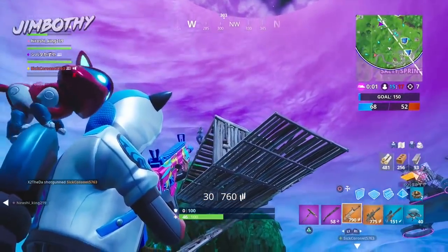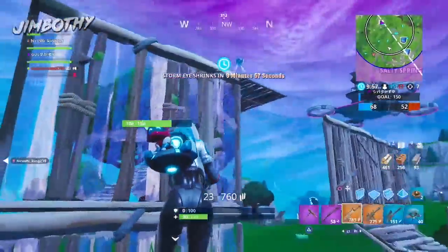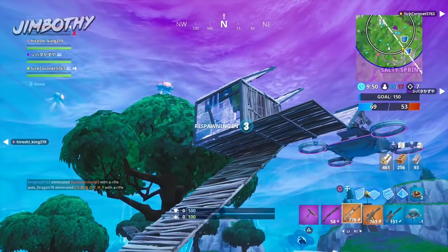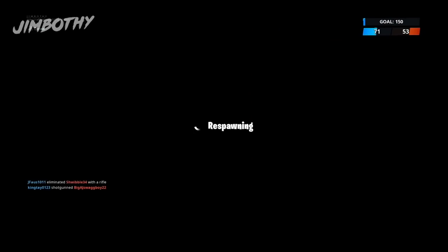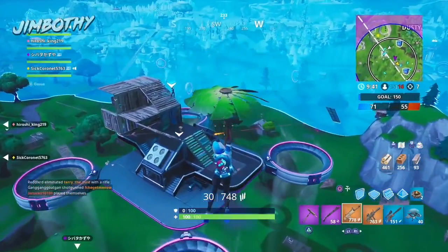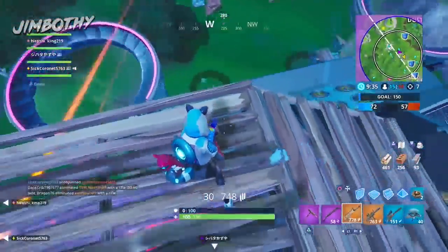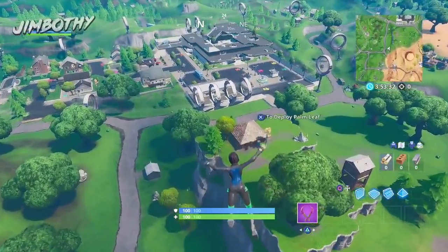Now without further ado, the first step: what you need to do is have access to the Season 9 Battle Pass. If you don't know how to get access to that, you might need a little bit of VBucks — you're gonna need to have at least the first level unlocked, just have the Battle Pass in your possession, and then you can proceed with the next step of the easter egg.